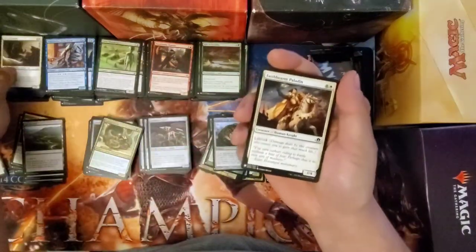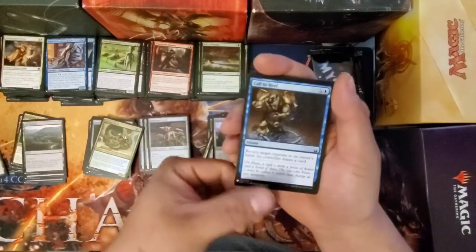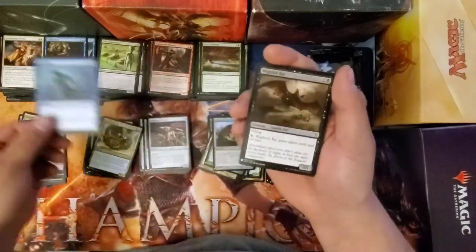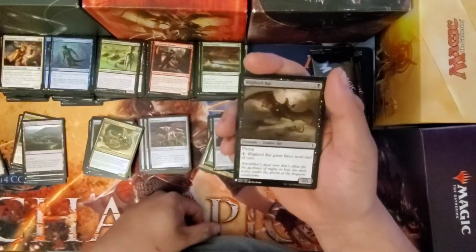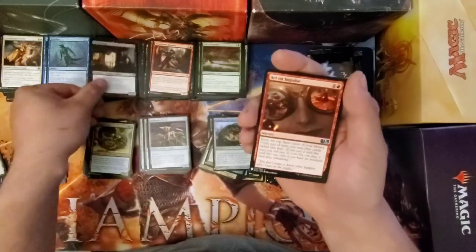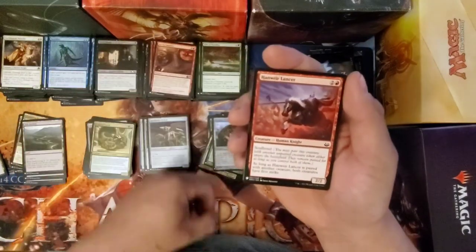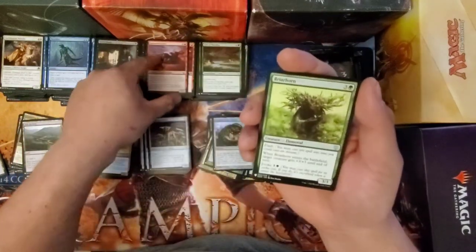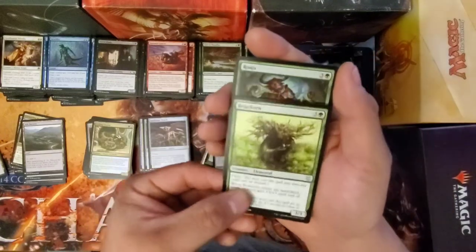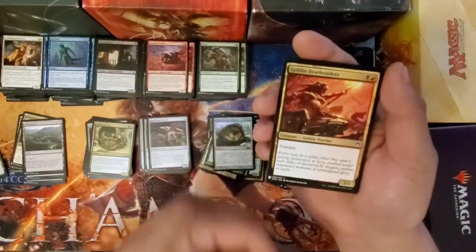Aphra Protector. Fetbearer Paladin. Call to Heal. Bewilder. Blighted Bat. Hired Blade. Act on Impulse. Handwear Lancer. Briarhorn — that's pretty cool. Roots. Goblin Death Raiders.